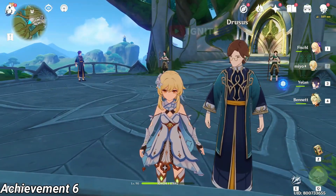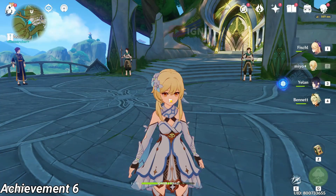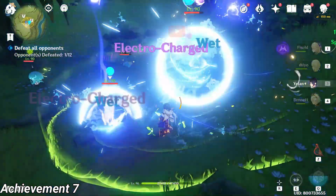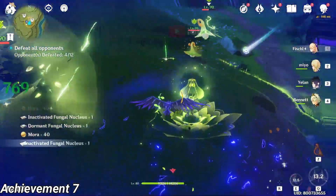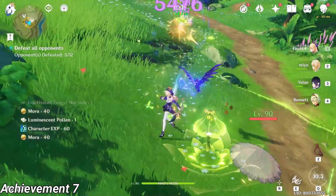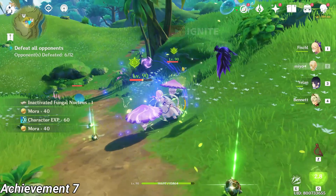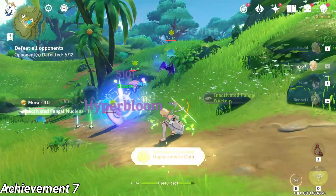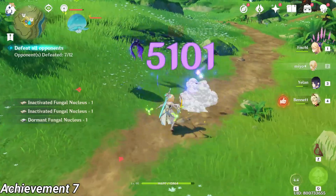An NPC will appear — you have to talk to him about the idols. After talking to him you will get the achievement. For the next achievement it will be a bit hard because it depends on luck. When you fight any fungi, one of the fungi should attack another fungi enemy to give you the achievement. You can see the Hydro fungi used its bubbles and the Electro fungi just stepped into it — and you will get the achievement.